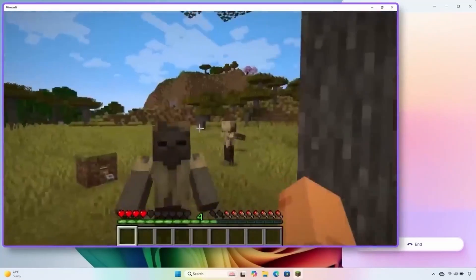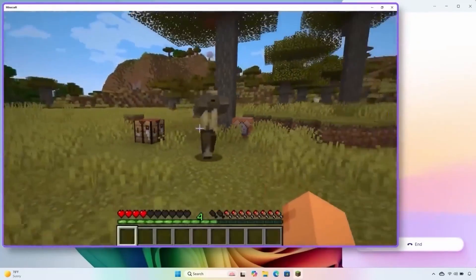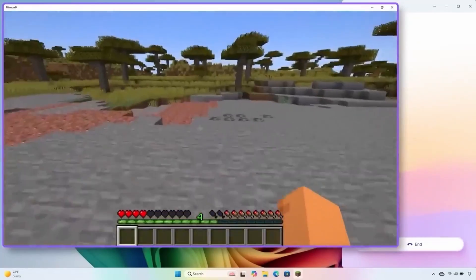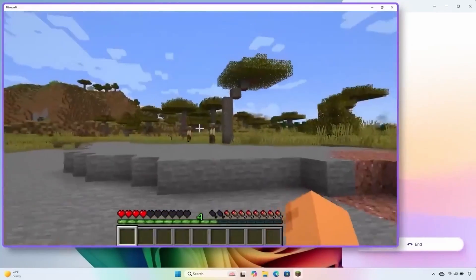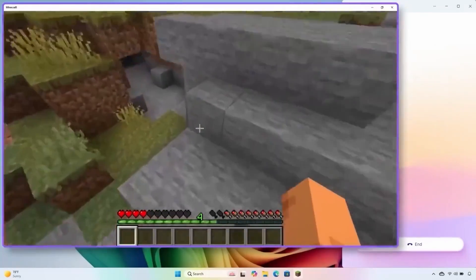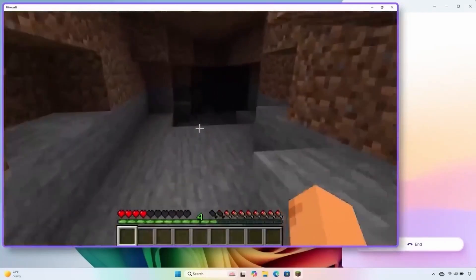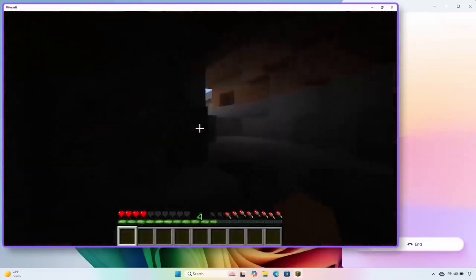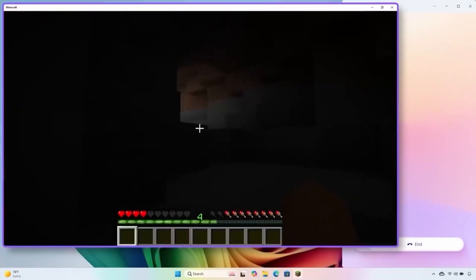Oh my god, what's that?! — Oh no, it's a zombie! Run! You need to get away from it fast — either sprint away or quickly build a tower of blocks straight up to get out of its reach. If you can find a shelter or dig into the side of a hill, do it now, just make sure it can't reach you. — All right, I think I might be safe now. — Cool, that was a close one! Great job finding shelter.